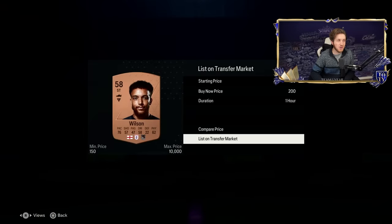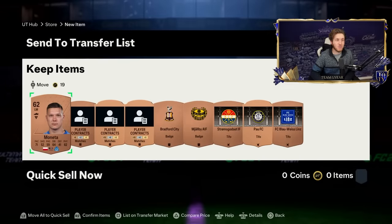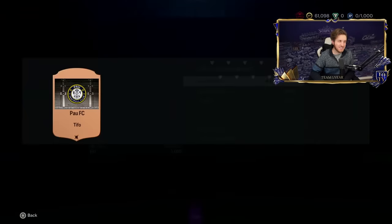If they all sell, that's like 200 coin profit per card. For me though, I'll quick sell the rest unless any of those are like a few hundred coins. They are not, so the rest can go.